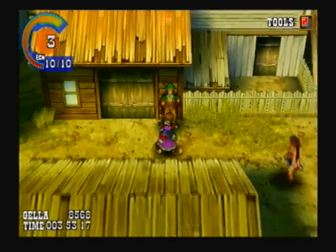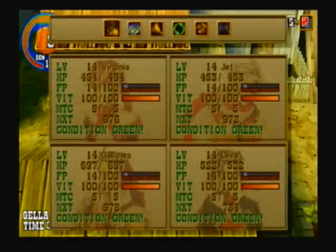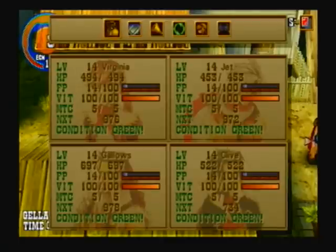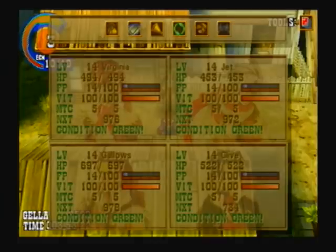Today we're gonna do some stuff. I got everybody's MTC up to five. At this point, growth eggs should be enough to cover the rest of the MTC levels for the rest of the game. I am aware that if you get someone's MTC above 16, you can buy growth eggs. However, that is not needed at all. Five summons for each character is more than you'll ever need.